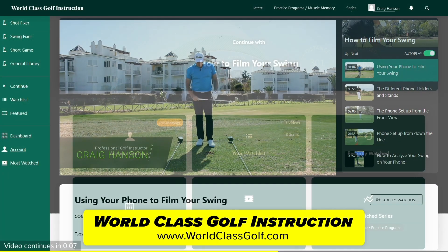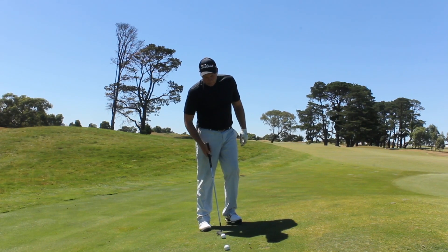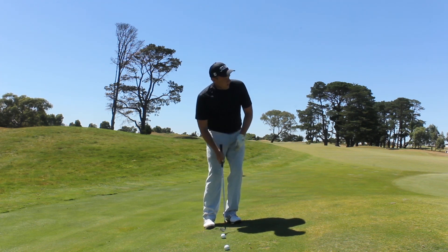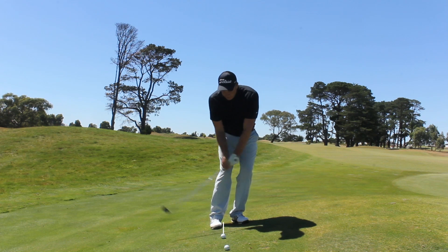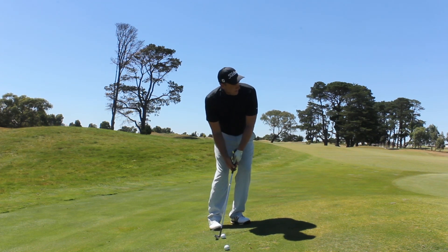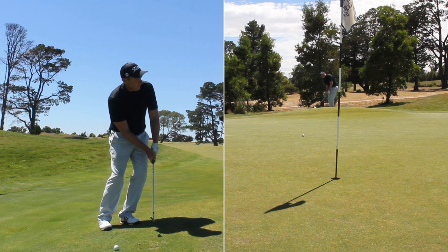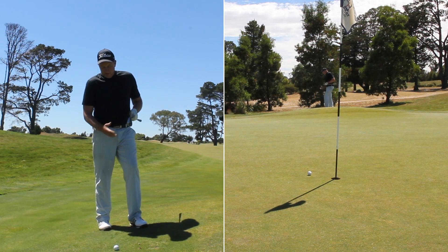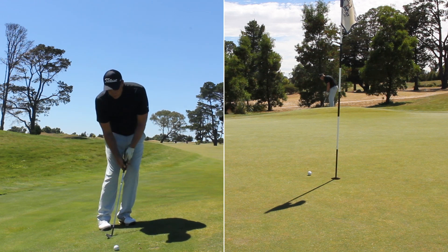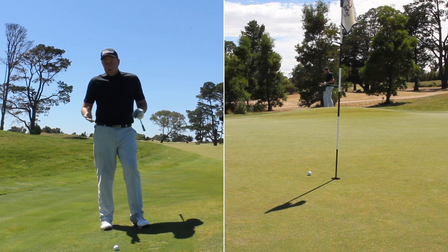World Class Golf Instruction has over 700 detailed videos, practice programs, and evidence-based material to help you become your own coach. With that uphill chip, you're not going to dig into the slope too much - you're just swinging up the slope. For advanced players, you can lean into it with the ball back, which might stick the club head into the slope slightly, but if you want to get it out lower and running you can set the wrists a little and chase it up the hill or roll it to the flag.